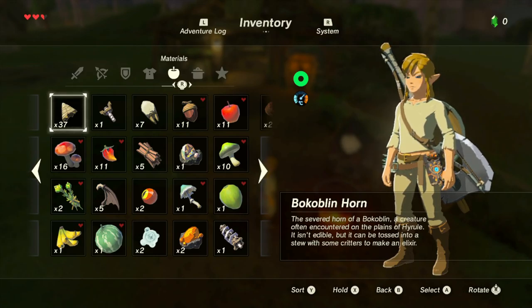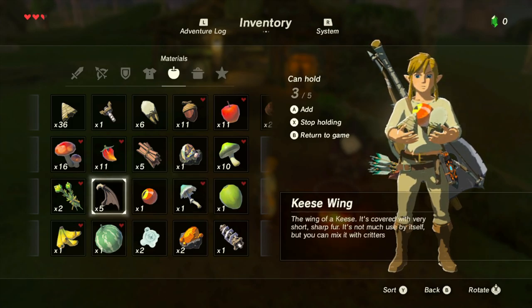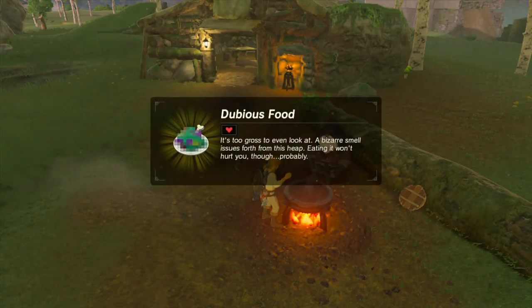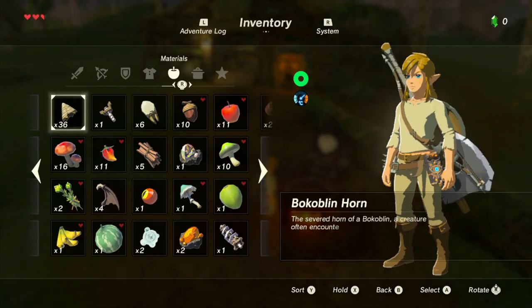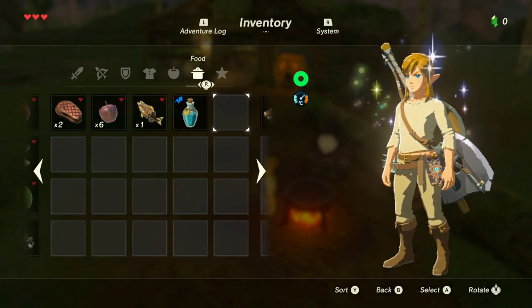What else have we got? So we'll take that and that — eyeball and a wing. And an icon, why not? I'm just being random. Dubious food — it's too gross to even look at. The bizarre smell is just foul from this heap. It won't hurt you though, probably. What horror have I created? Apparently it gives you a heart — shall we try it? It did give me a heart, that's fine.